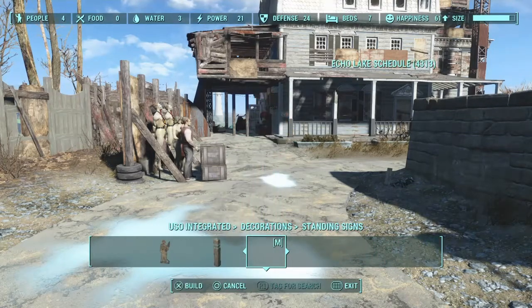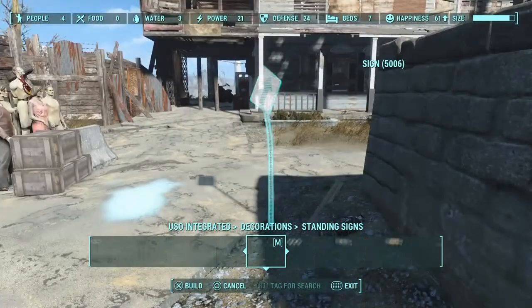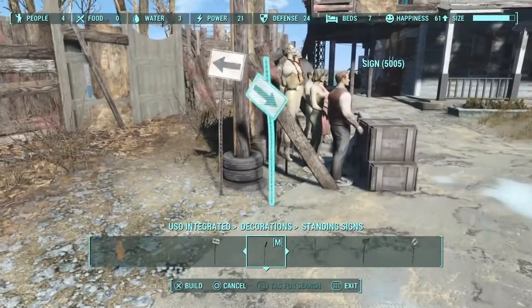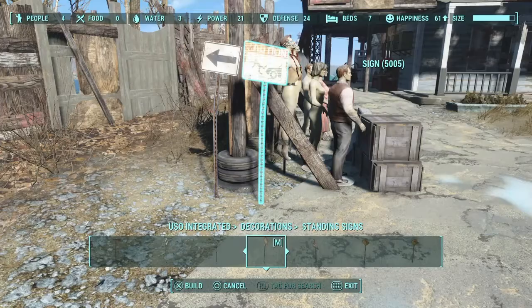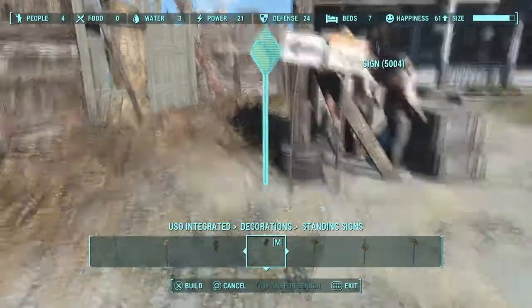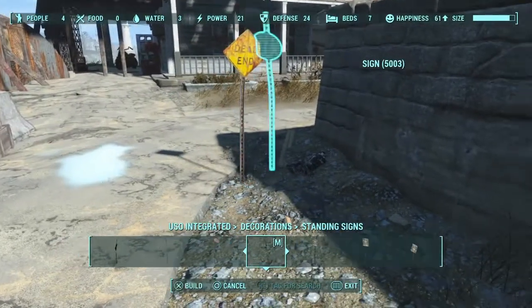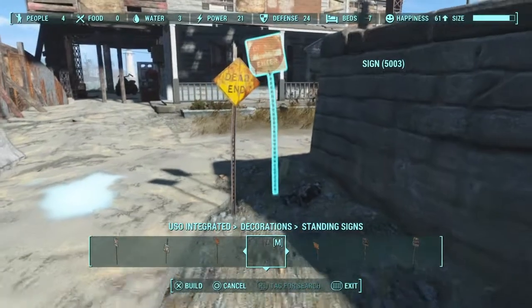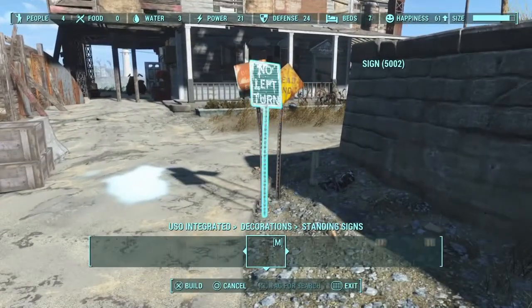I still have to figure out what I want to do for crops, and I'm going to do some towers I think. I left a gap on the junk wall - you guys probably noticed - and I'm going to be adding a guard post over there. At first I didn't think about adding a junk wall; I just wanted to put these signs up and not block the driveway, but I end up blocking the driveway.